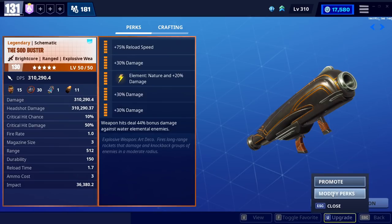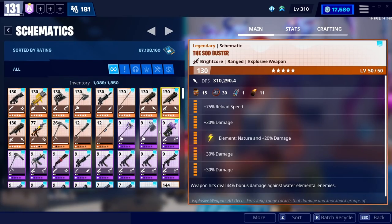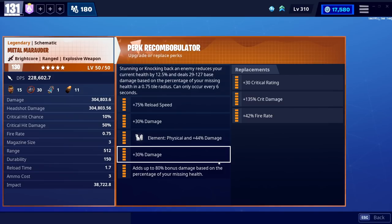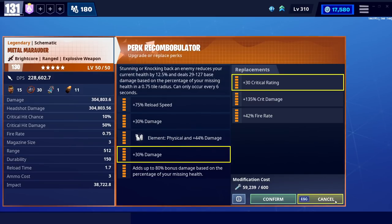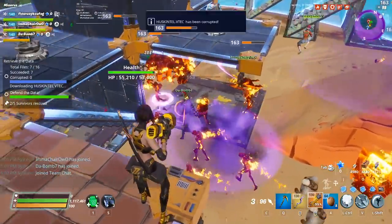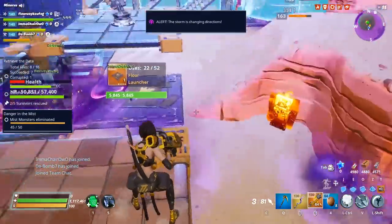The runner-up was the Sod Buster and the Metal Marauder. Those weapons actually have impact perks. The Sod Buster has four impact perk options and the Metal Marauder has three. If you're really serious about knocking enemies around, I'm going to refer you to those videos in the description below. The Sod Buster will send enemies flying like crazy. If you can imagine what I've already been showing with the Dam Buster, enemies will go flying.